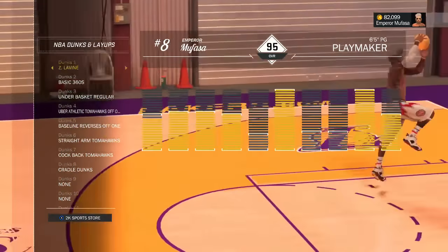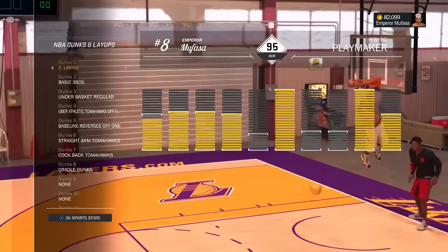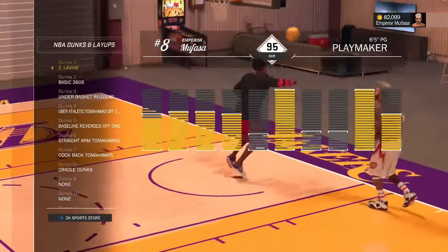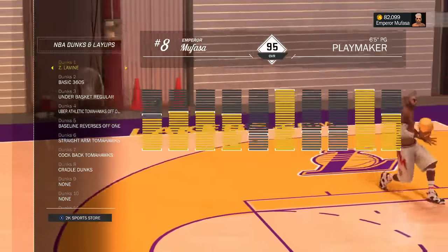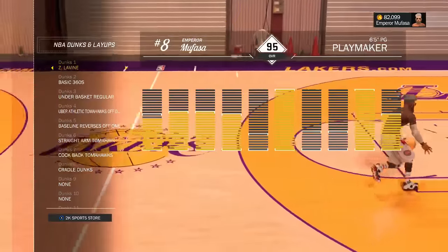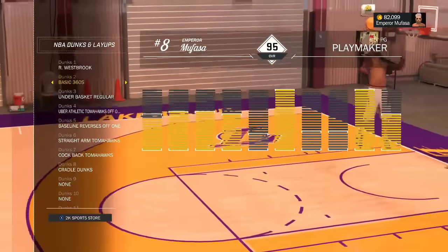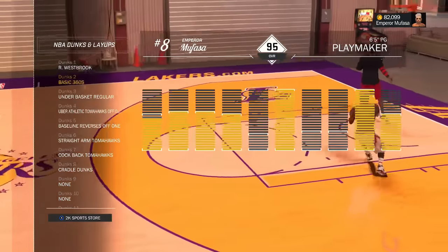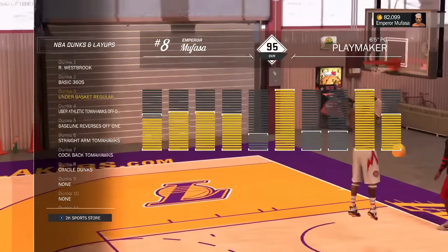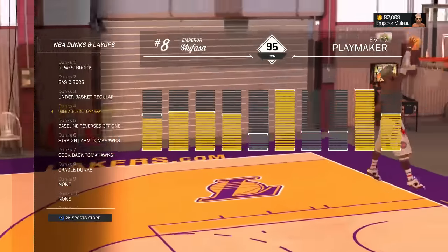A great second pick is the Zach LaVine dunk package, which is almost the exact same as the Russell Westbrook package. The only difference is that Zach LaVine jumps a little bit higher and the animations are slightly slower. Both packages have good animations and will not get you blocked — that is the main theme of today's video. I only use the basic 360 dunk packages on fast break situations, and the under-basket dunks are the best under the rim.